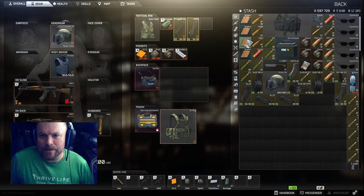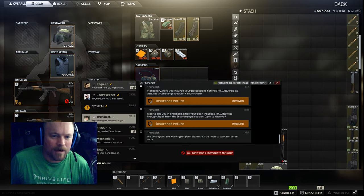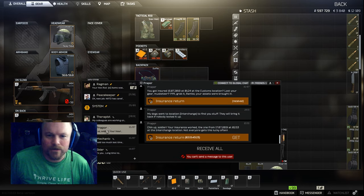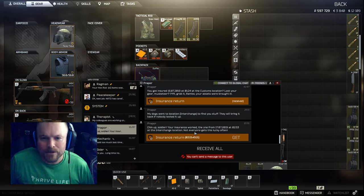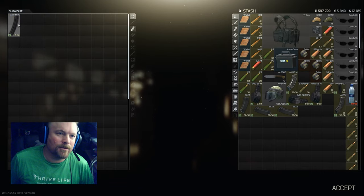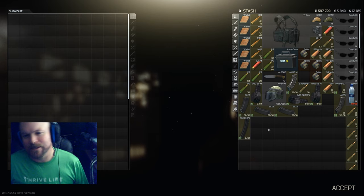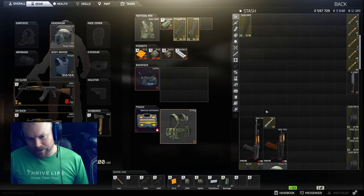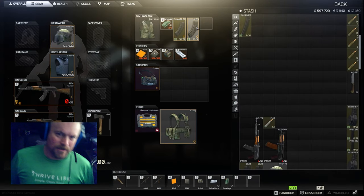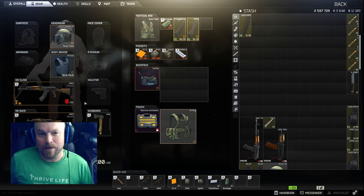Anyway, you make your insurance and then later when you're playing the game you'll see a notice come up over here in messages. Look at that — 'Chin up, soldier, your insurance worked.' Our guys went out to Interchange and found your gear. Sometimes it's just a single magazine returned.